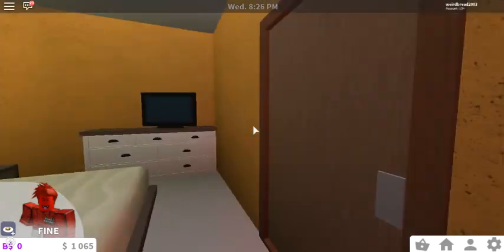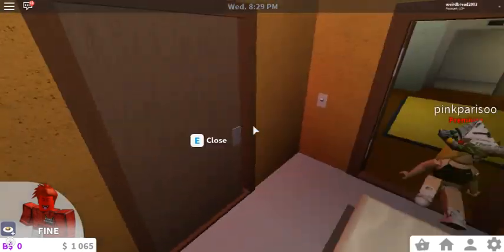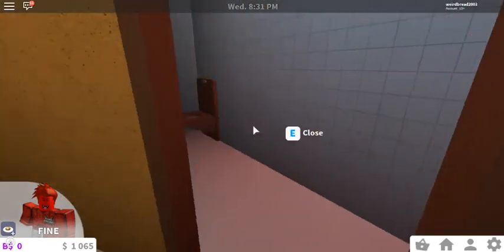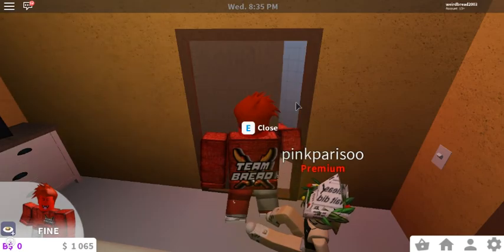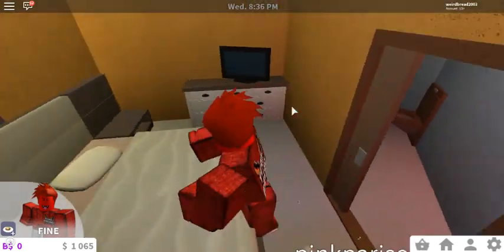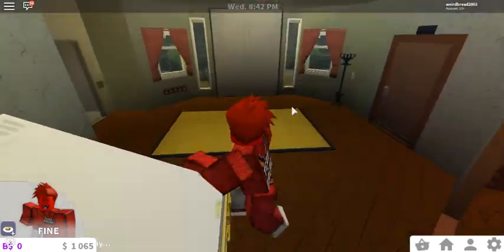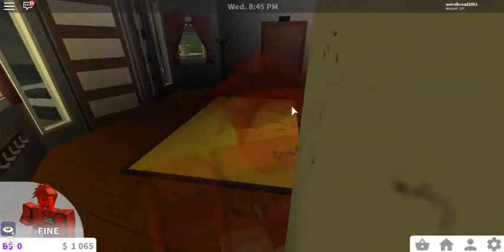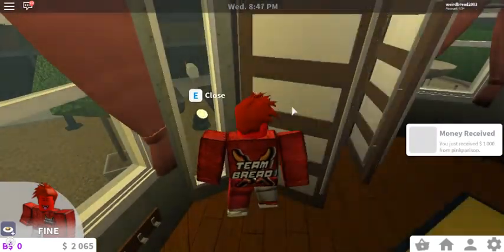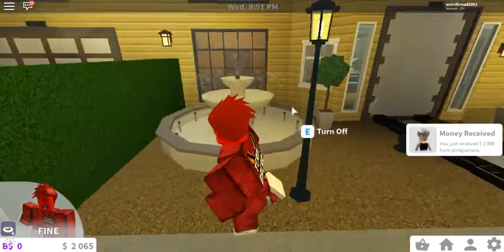The guest bedroom — this is the guest bedroom here. It has a small TV. Nothing too fancy here. I didn't want to put too much money into this. Even though it looks insane, like this slide door here makes the whole place look insane — and there's the bathroom right there. Close the door. Let's go upstairs. This is the piano, so like, once you come in, the piano will be there just for you.